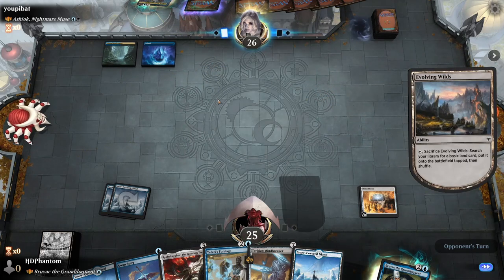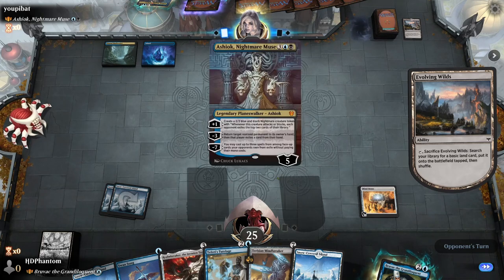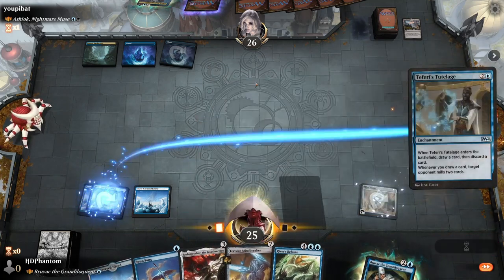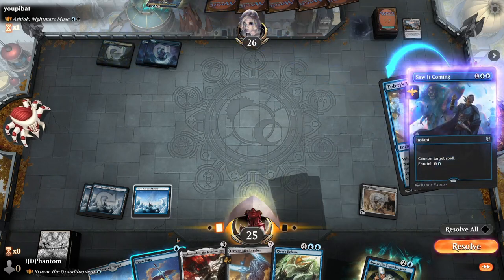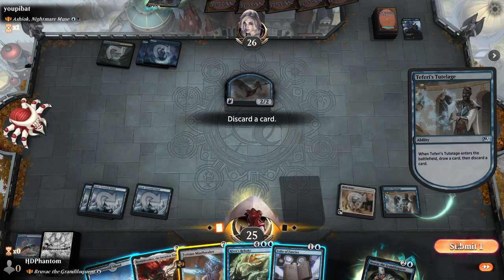Evolving Wilds — and Evolving Wilds is not a good land. Just my hot take, personal take: do not run Evolving Wilds, pick a basic land instead — it'll be better, especially in a two-colored deck. Go ahead and play out the Tutelage. We'll discard Mindbreaker here. He gets a 2/2 — we put Mindbreaker in our graveyard. Good.